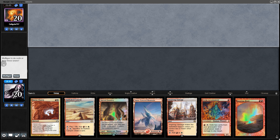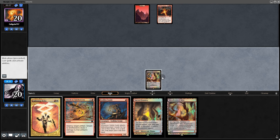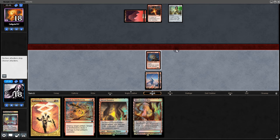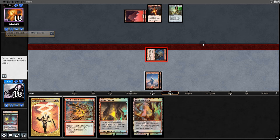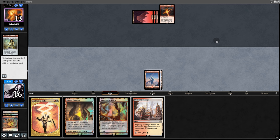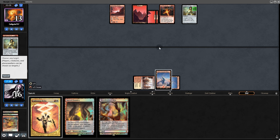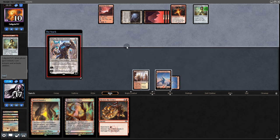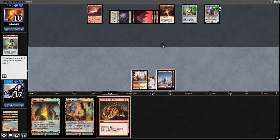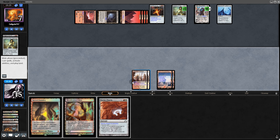Opening hand has too many lands — mulliganing twice. On a 5-card hand we keep. They reveal Leyline of Combustion immediately — that's exactly why we had to cut Eidolon. We swing for 2, hit a Mountain. Back to them: a Chalice, then another Chalice. And an Anger of the Gods. We smash a Chalice, taking 2. We draw a land. We have Lightning Bolt. They play yet another Chalice, but we throw it at them. More lands. They play Karn. We have too many lands — they're going to get Lattice next turn. We'll plan on going to game 3.